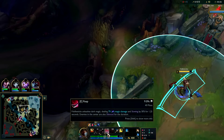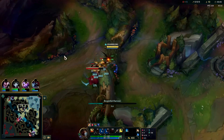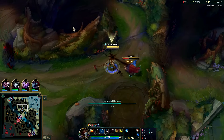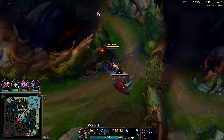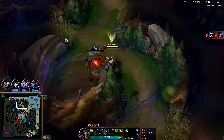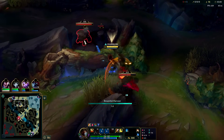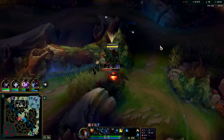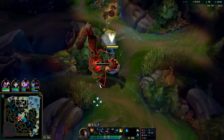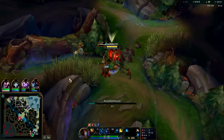Got our second point. Fiddlesticks clears a little easier off blue side than a raptor start, though he can raptor start or blue buff start — either one is totally fine. Just practice it a few times in the training tool. You usually go E to pull camps — it's better than your Q and has a lower cooldown as well. Two points in Drain makes the krug pull much easier. Hit it with the EW, hit it with Smite, and now we can drain-cycle it without even needing to auto the krug.